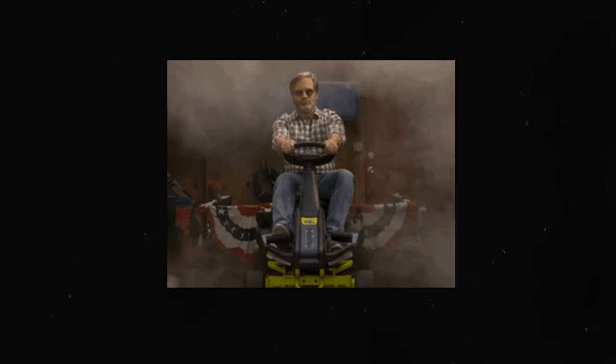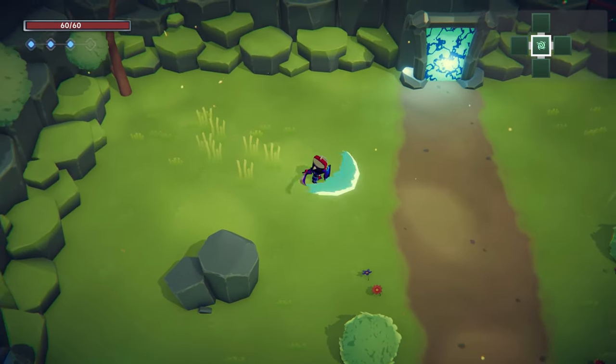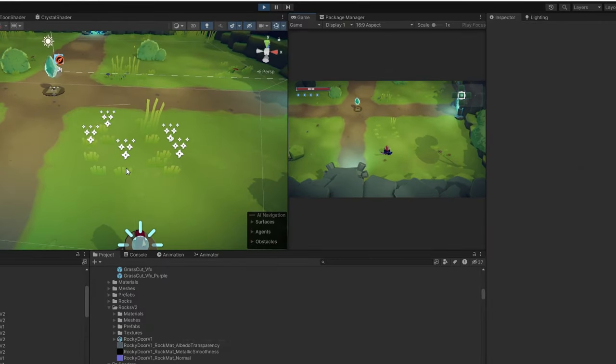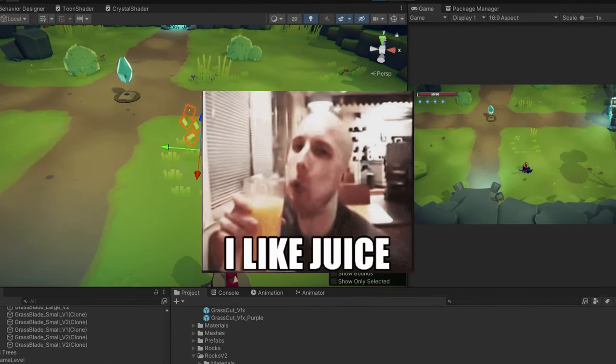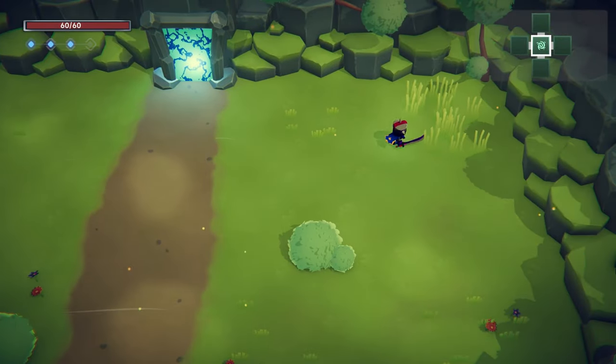I may have gotten a bit overboard and added some interactivity — you can actually cut the grass now. How this works is that I am swapping out the tall grass with smaller variants and playing a particle effect for some extra juice. I definitely did not spend more than a few hours just perfecting this very important feature.